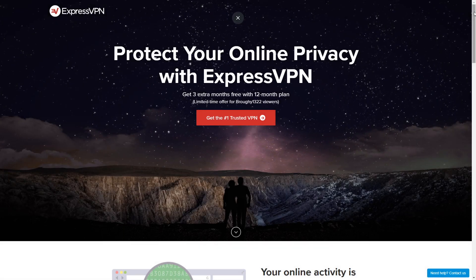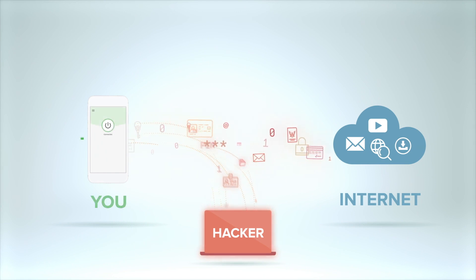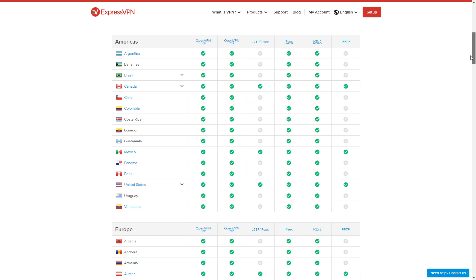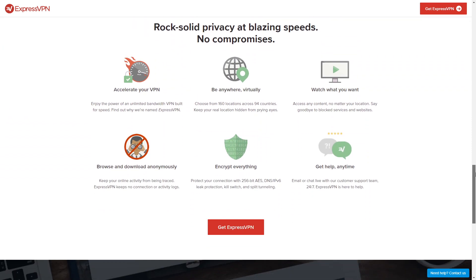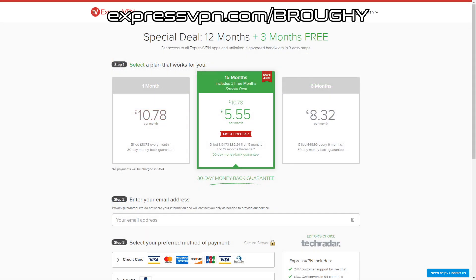I'd also like to thank ExpressVPN for sponsoring today's video. ExpressVPN basically serves as a bridge between your device and the internet, and you can use it to pretend you're in another country to get around location restrictions for video streaming services. With your money refunded if you're not happy within 30 days and a service that just works with no tricky setup, it's definitely worth checking out. Use the link in the description to head to expressvpn.com/broughy and get 3 months free on a 12 month plan.